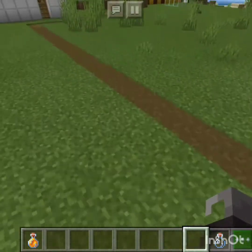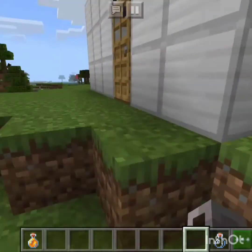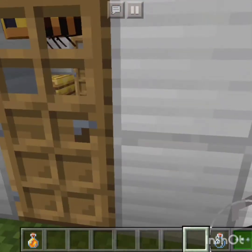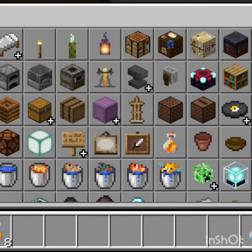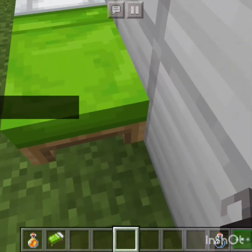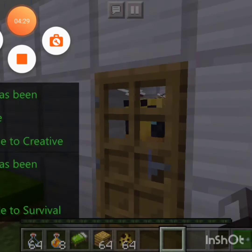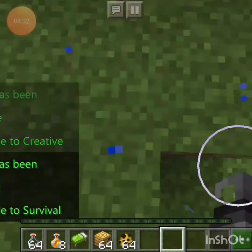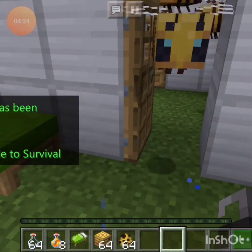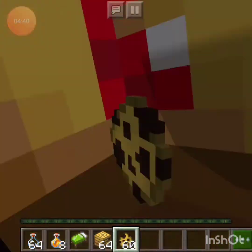For this next part I'm going to have to be in survival. I'm going to show you ways to get killed by bees. Let me get a bed so I can set my spawn point because I don't want to respawn somewhere far away — spawn point set. Okay, we are now in survival and I have lots and lots of bee eggs. The first way: by punching a bee, they get all angry at you.